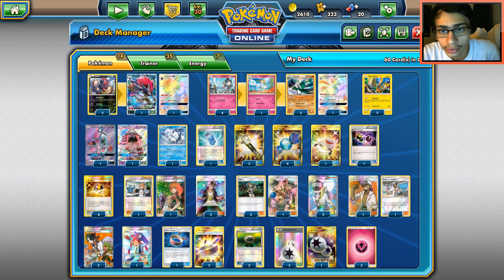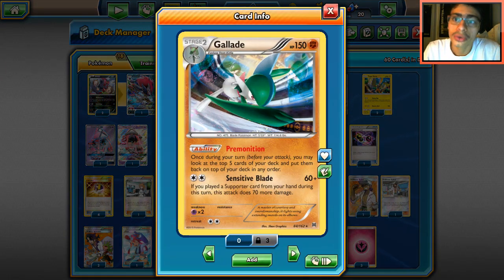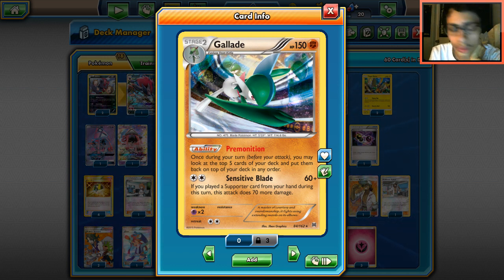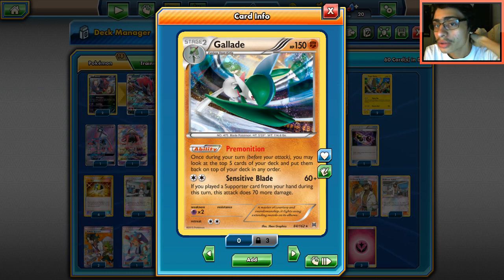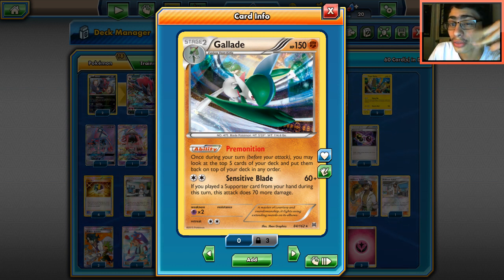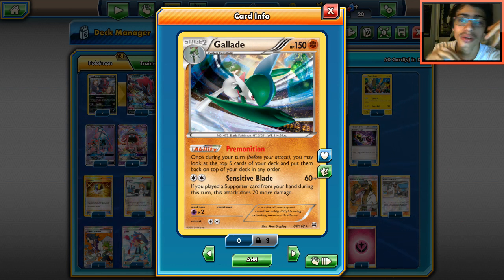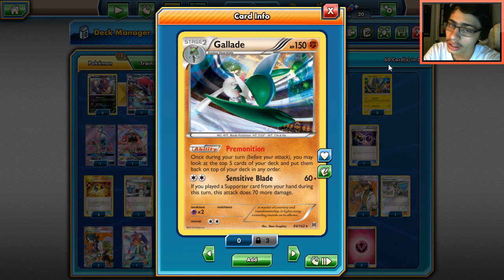Your main attacker is Gallade. It's a pretty cool card that has seen some play in the past with Artillery. Before Burning Shadows came out, this deck was a decent archetype. We mainly see Gallade as a one-of in Gardevoir GX. But here it's kind of the opposite — we're playing three Gallades and one Gardevoir, whereas normally you'd see three Gardevoirs and one Gallade.